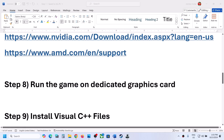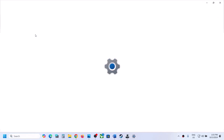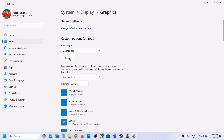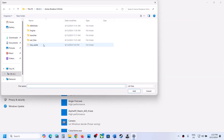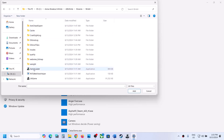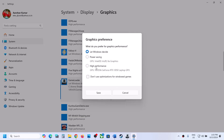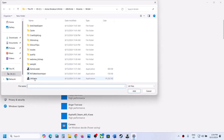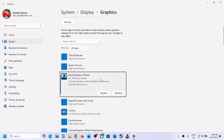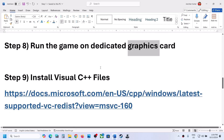The next step is to run the game on the dedicated graphics card. Type 'graphic settings' in the Windows search box, click browse, and go to the game installation folder. Open the game folder, then ap infinite, binaries, Win64, and select the first game exe file. Click add, then click options and select high performance, and click save. Repeat for the second exe file — add it, select high performance, and save. Then launch the game and check.